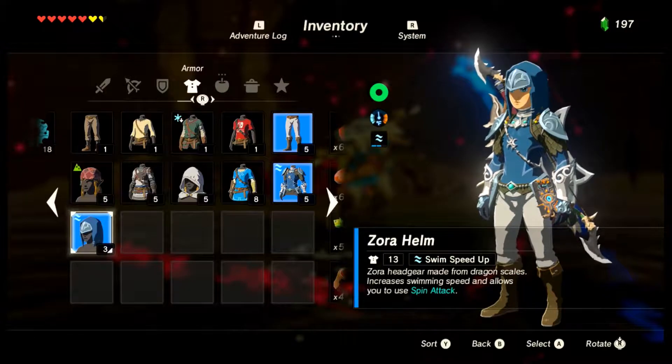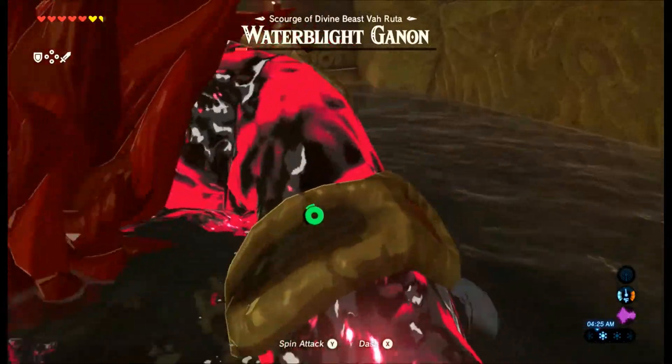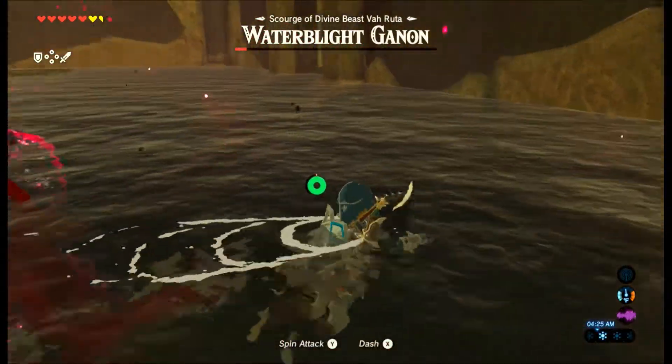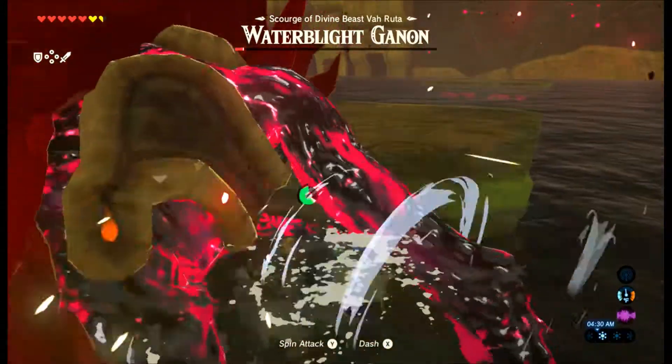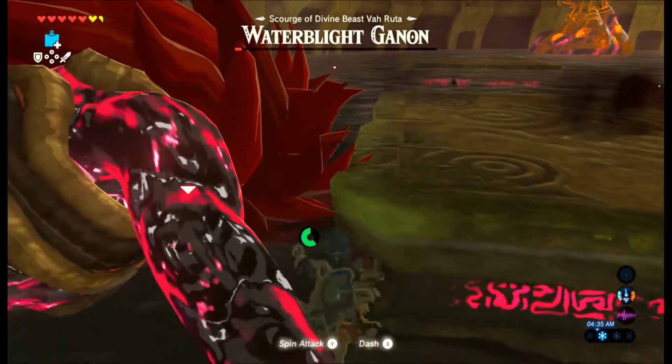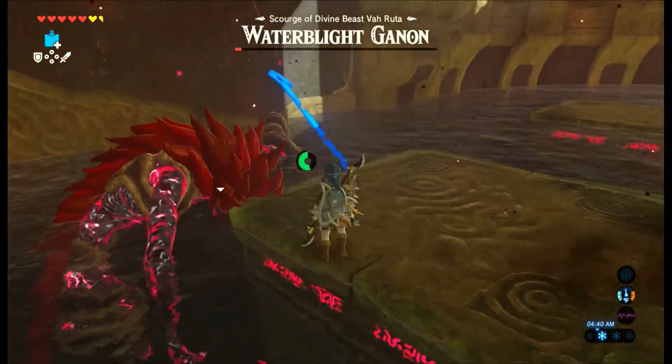I need to defend myself against the ice blocks. But this is why I wanted the Zora helm — because now I'm gonna attack him in the water. He's close enough that I can just hit him with a sword. Yeah, he's really one of the easiest bosses because if you can knock him down from there with arrows, you get enough time to do some serious damage to him.